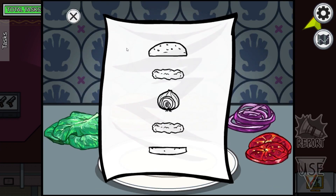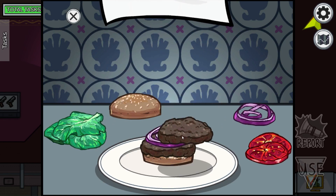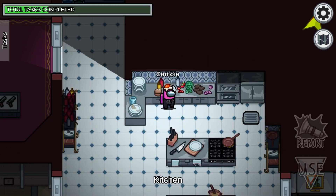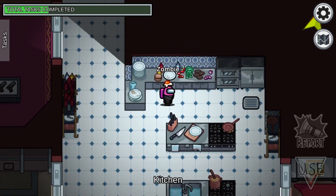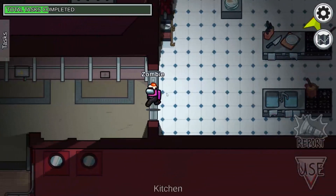Then we have making a burger. It'll pop up with a piece of paper and it'll be different each game — it basically tells you the burger order. It's always going to be a bun on each side, but what's in the middle can change. You have lettuce, onions, tomato, and patties. So this one is bun, patty, onion, patty, bun. You construct it and it's done. You can always click on the top to look at the piece of paper again if you forget midway through.